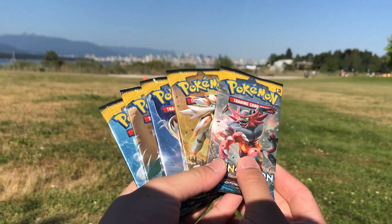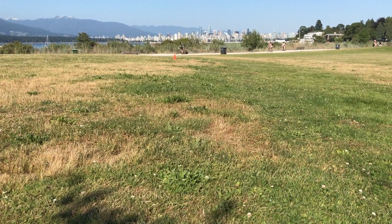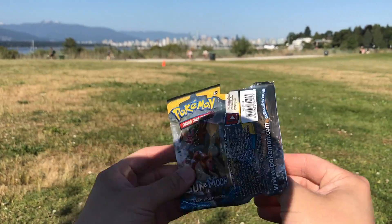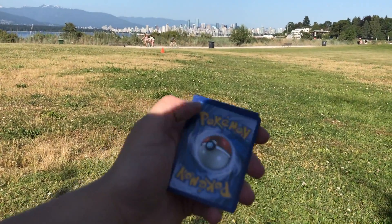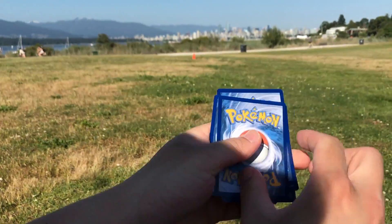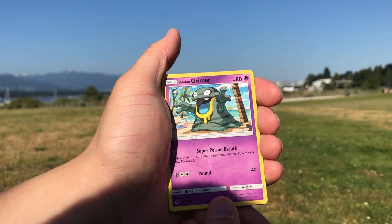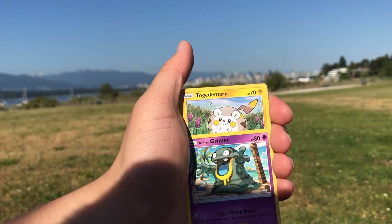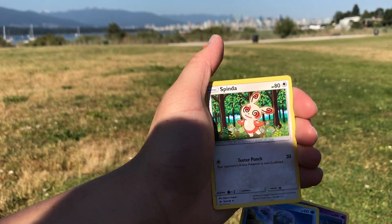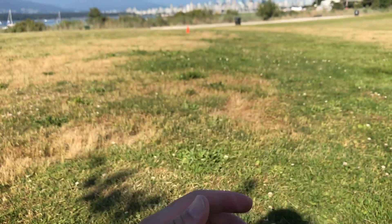Out of the Incineroar art. Some of the stuff I'm still looking for from Sun and Moon base set includes Team Skull Grunt full art and Lillie full art. First pack: Alolan Grimer, Roggenrola, Stufful, Mareanie, Dhelmise, Spinarak, Potion, Hypno, Reverse Holo, Bonsly, and a Cosmoem. Boom!